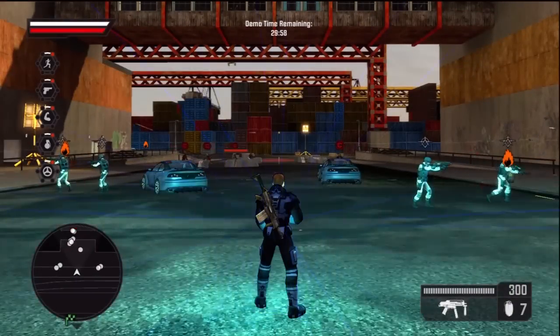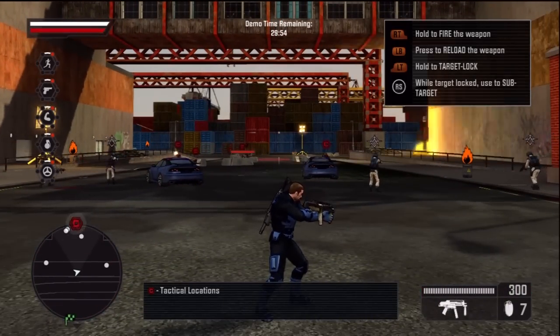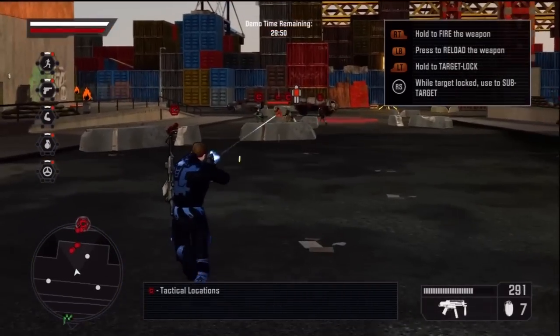You're now entering Hope Springs. First, we need to secure the entrance to the docks. The tactical location is marked on your tracker. Do us proud.